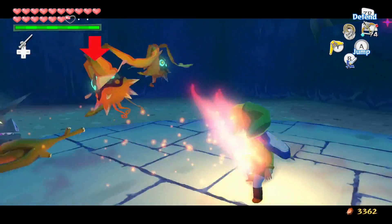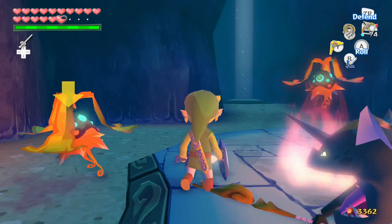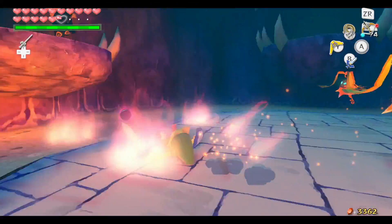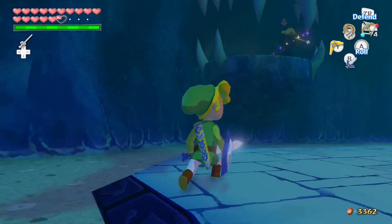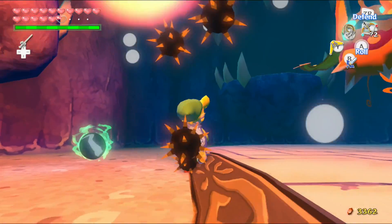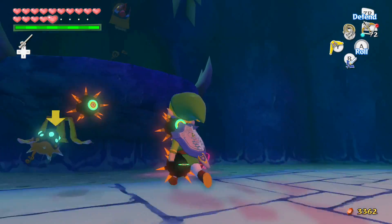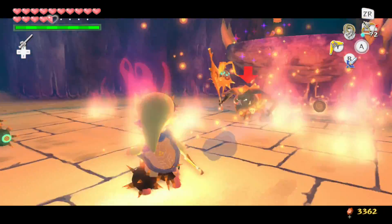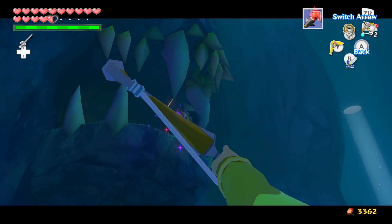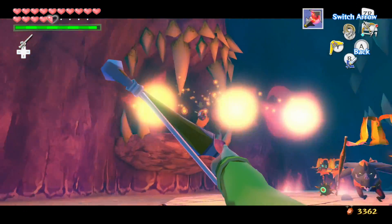I did not aim for you — I did not target you. The arrow was over the Wizrobe, yet somehow for some reason it switches mid-targeting. You can clearly see the arrow is over the Wizrobe. This is not fun — I would call this nonsense. It's not fun because the targeting doesn't work. I don't mind difficult, but don't give me difficult AND targeting that doesn't work.